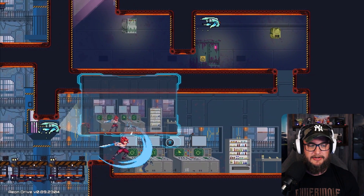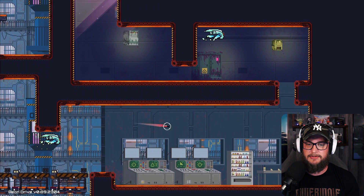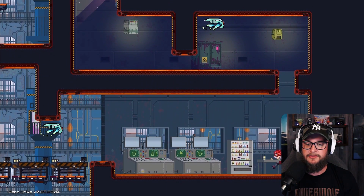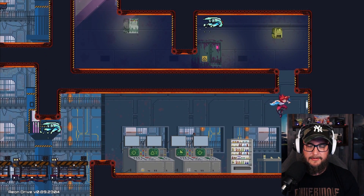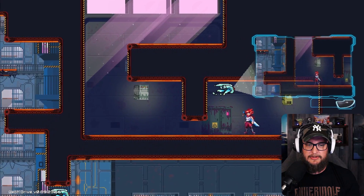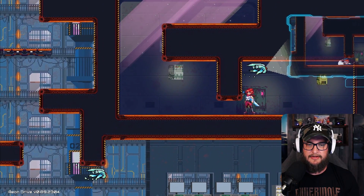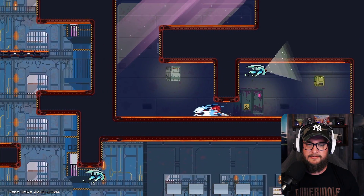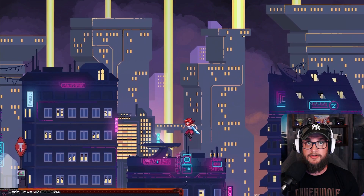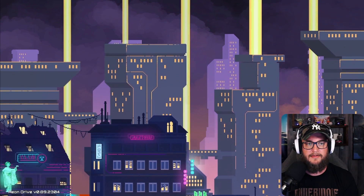Seems like we have an enemy here to kill. We need to not jump - we need to get that thing up in the air. Hit it - there we go. Look at that. And slide, slide, slide. There we go. Now of course I will make no more mistakes because now I know where all the buttons are. And that is our handy teleport.